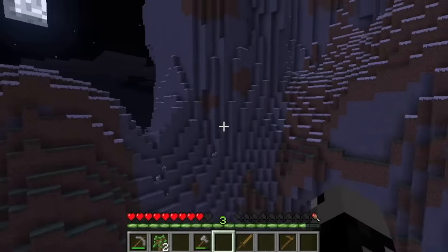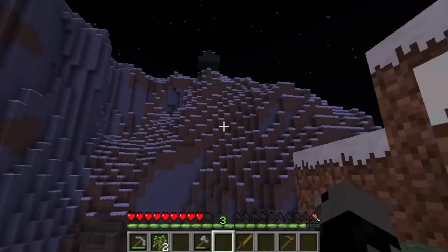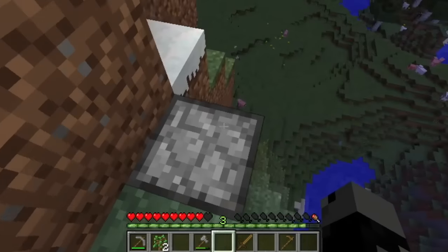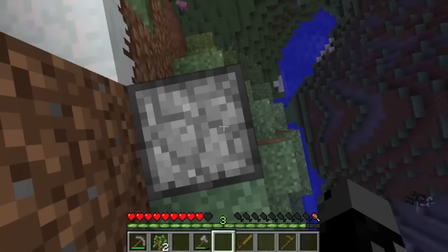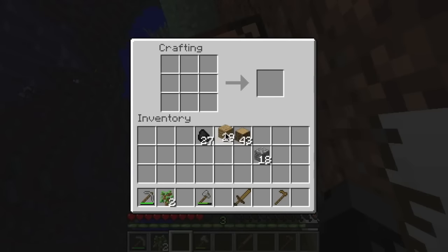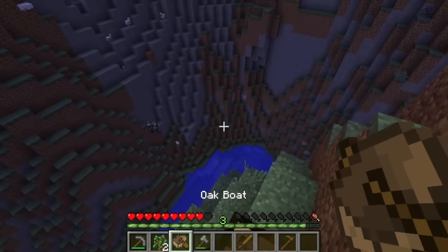I could really develop this whole area into something really cool if I wanted and if it took enough time. Alright, well let's craft some of the new stuff. First I will craft a boat — unlike the Pocket Edition, you don't need a shovel to craft it. So I got an oak boat there.